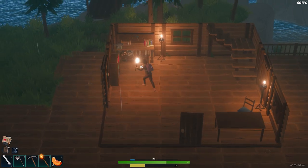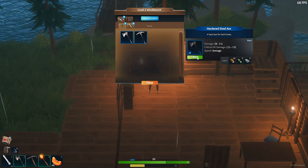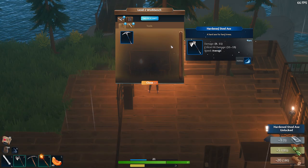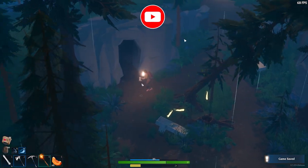That way you can upgrade your bench to the level that I have here. And once we've upgraded it to this level, we can now get the hardened steel axe. This axe is now going to allow us to get the hardwood.